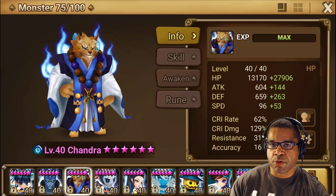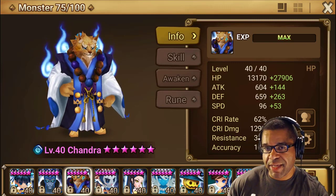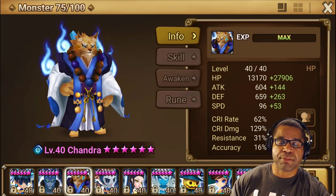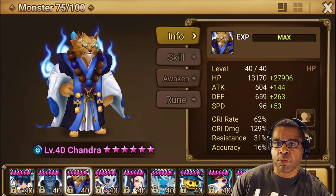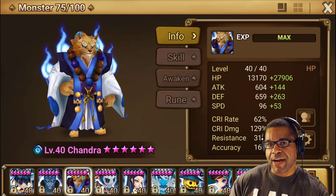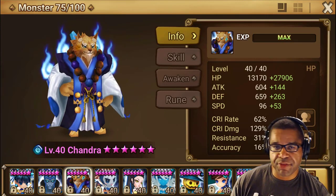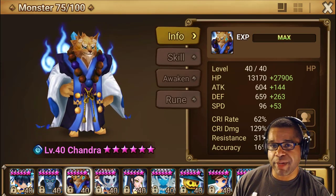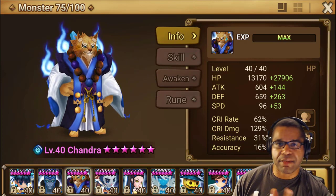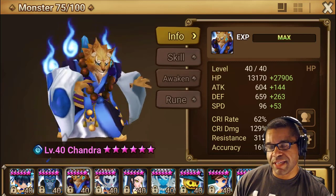Why is awakening so important? Why do you see every other player with awakened units? There are a couple of different benefits. The first is improving base stats - this matters because we collect runes with percentage-based stats, so higher base stats give more value. In addition, awakening gives one of three bonuses: a new skill, a strengthening of a current skill, or a permanent stat increase.